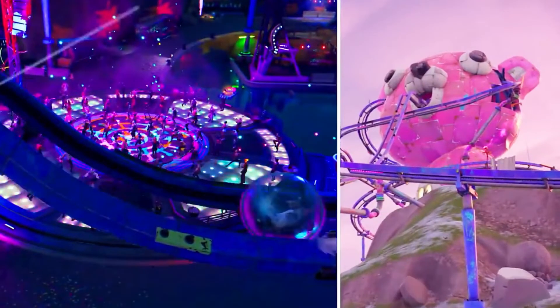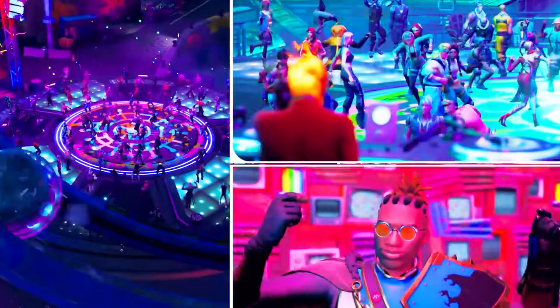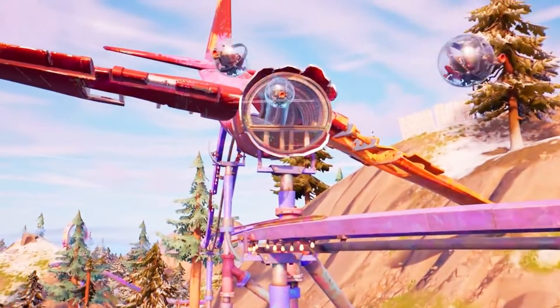There is a giant dance party going on. We're not really sure where this location is — maybe it's somewhere around Camp Cuddle — but if players can actually interact like this in game, this is going to be a fantastic experience.